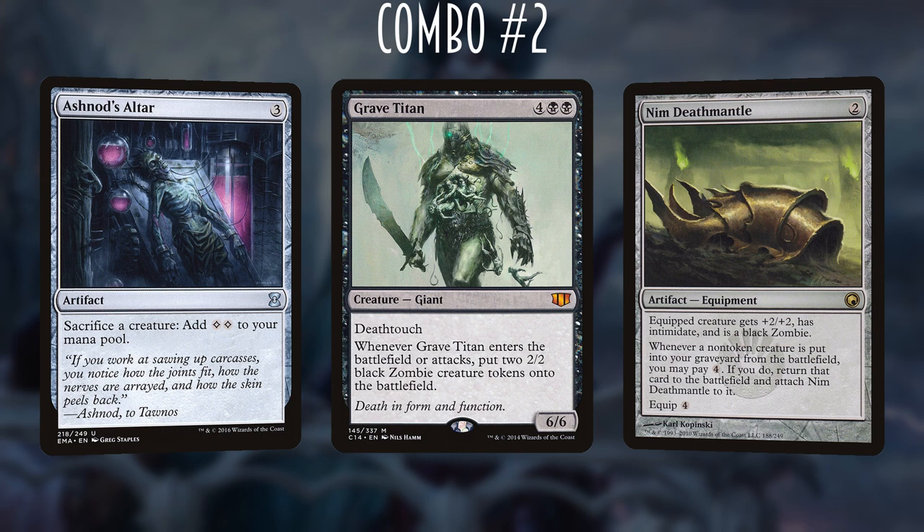So if we pair this with any creature that generates extra bodies when it enters — for example Grave Titan, the 6-mana 6/6 deathtouch giant that creates two 2/2 black zombie tokens on entry or attack — we get an infinite loop. We resolve Grave Titan, sac one zombie for 2 mana, sac Grave Titan for 2 more mana (4 total), trigger Nym Deathmantle to return him, netting an additional zombie each iteration and triggering Ayara 3 times per loop to drain opponents for 3 life infinitely.